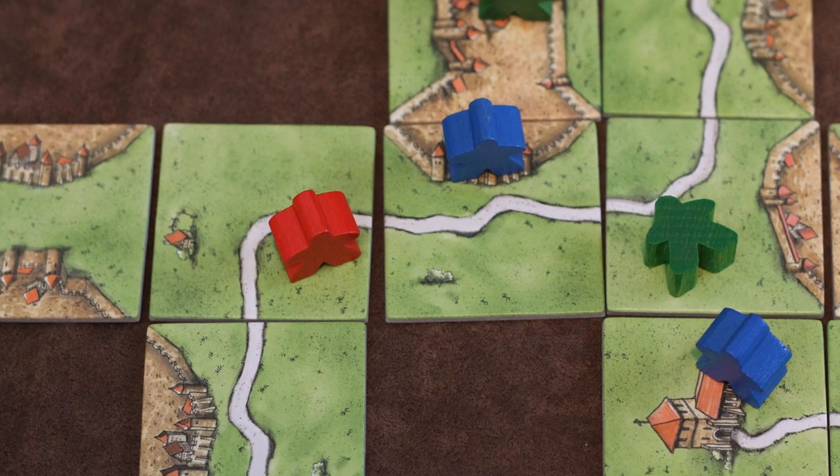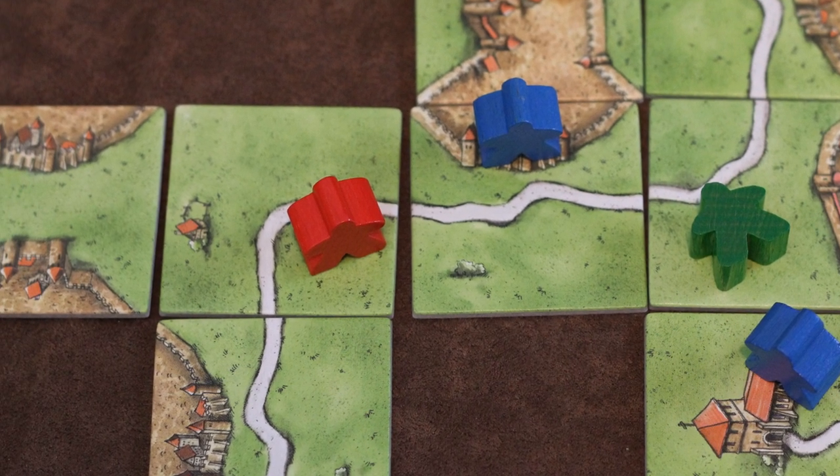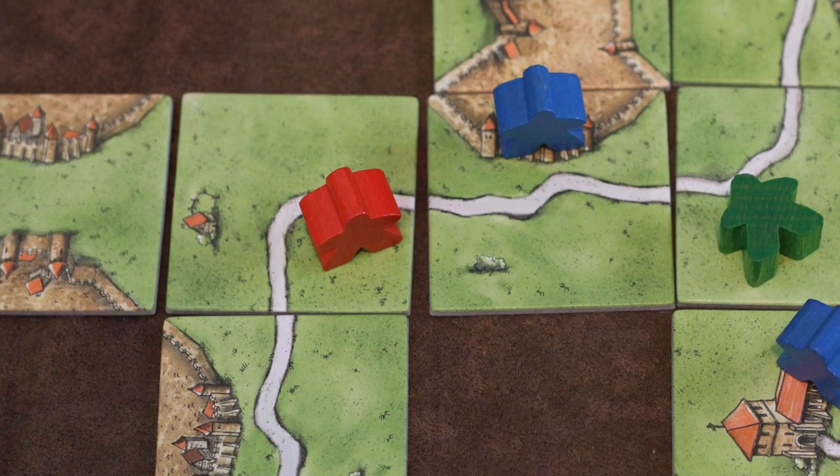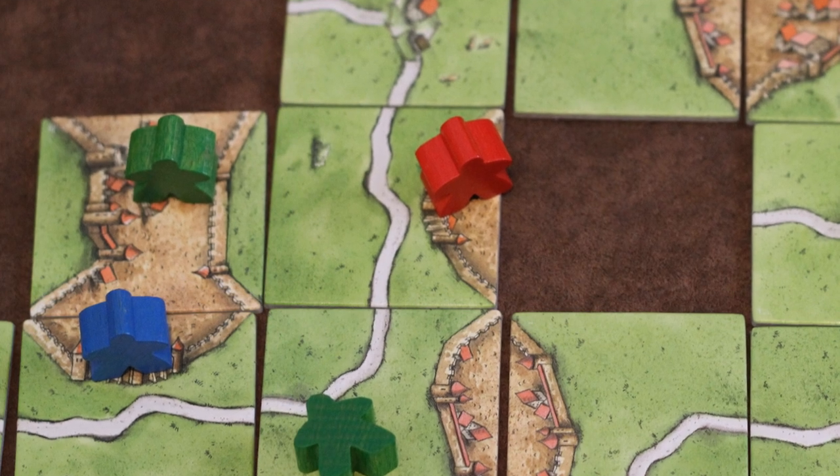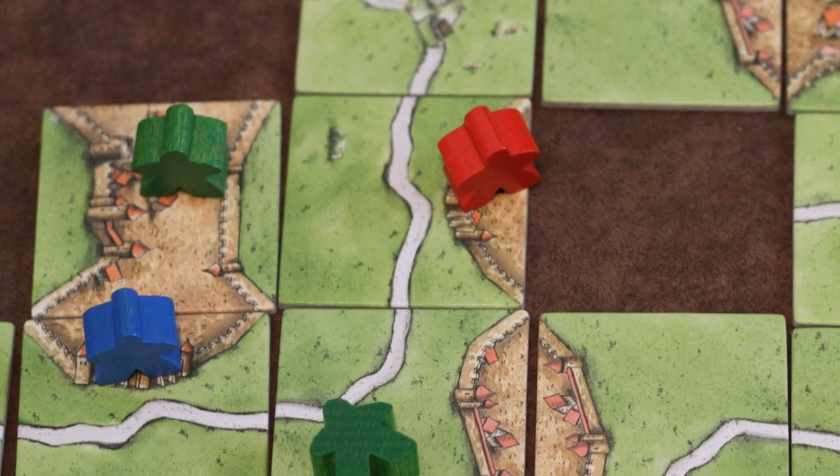A robber is placed on a road and gains 1 point for every tile that that road goes through once the road is completed. A knight is placed in a city and gains 2 points for every tile that that city encompasses, as well as 2 points for the flags that are in the city.